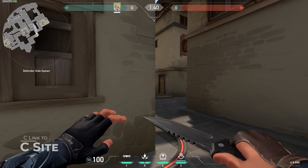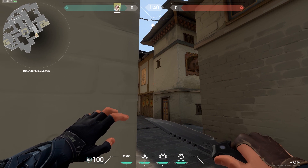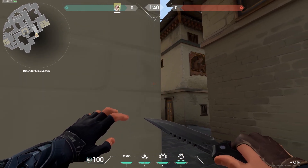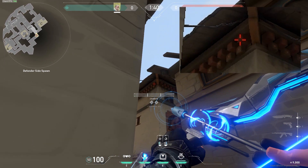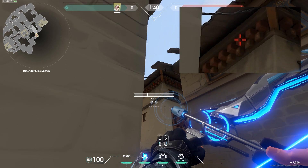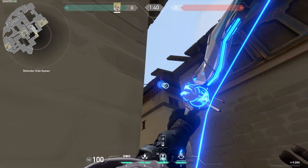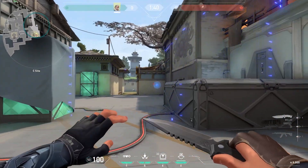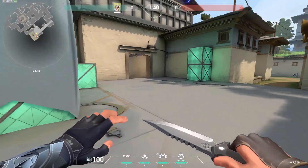This last one is the perfect bolt for retaking C. Face this wall and line this edge with this edge — more or less, doesn't need to be perfect. Aim the sticks again: one stick, two sticks, three sticks, to the right edge, go up to the cable, two charges, full bars and throw it. This one will land in the back and spot anyone inside here or even inside side.